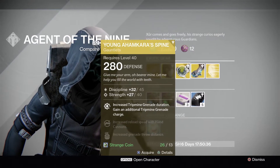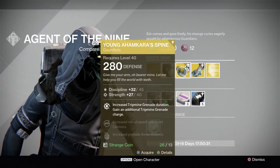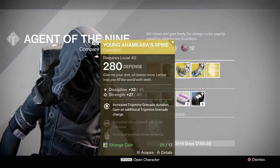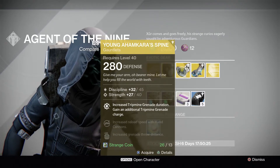For the Hunter this week, it's going to be the Young Ahamkara's Spine. Perks include increased trip mine grenade duration, an additional trip mine grenade, increased reload speed with hand cannons, and increased grenade throw distance.